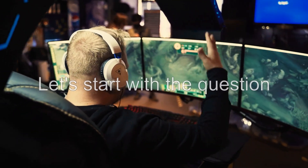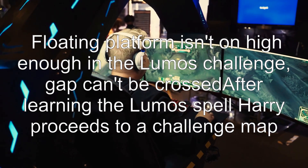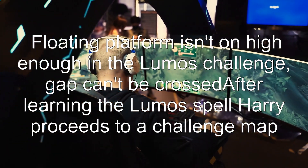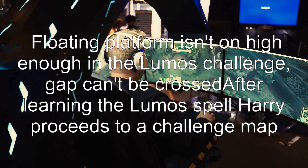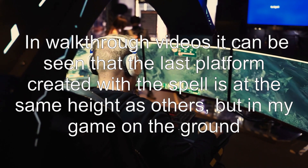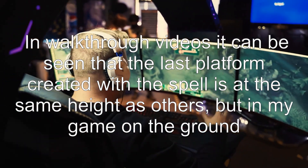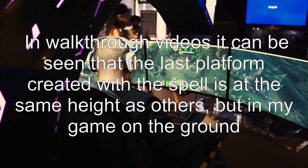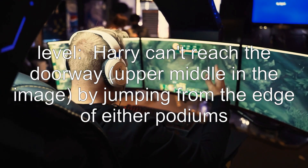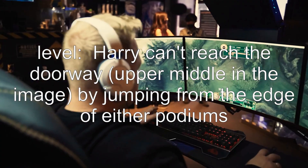Let's start with the question. Floating platform isn't high enough in the Lumos challenge — the gap can't be crossed. After learning the Lumos spell, Harry proceeds to a challenge map. In walkthrough videos, it can be seen that the last platform created with the spell is at the same height as the others. But in my game, on the ground level, Harry can't reach the doorway visible in the upper middle of the image, even by jumping from the edge of either podium.